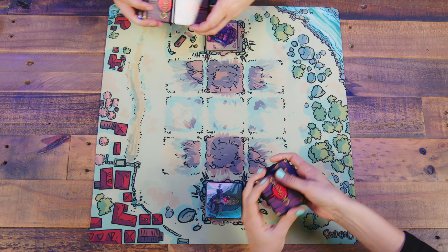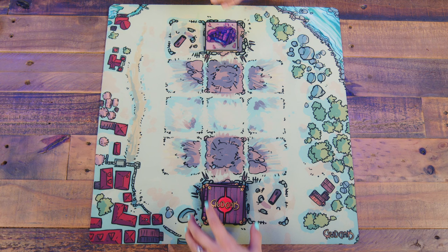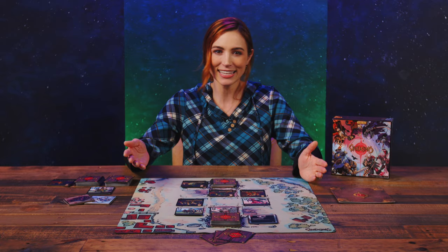Players shuffle their decks and draw a starting hand of 5 cards. Each player may choose to keep those cards, or shuffle the whole hand back into their deck — minus the stronghold card — and draw a new hand of 5 cards. Each player may only do this once. Select the first player randomly, and we are ready to start the game!